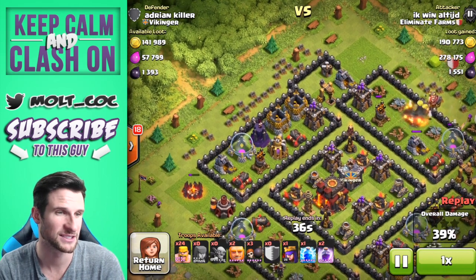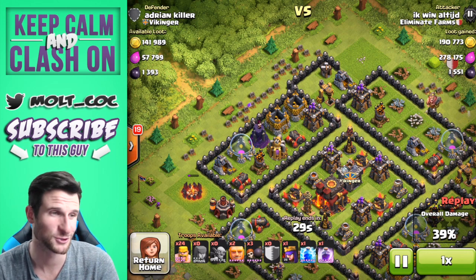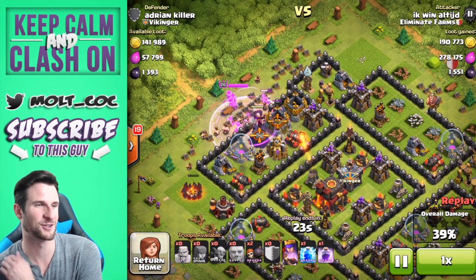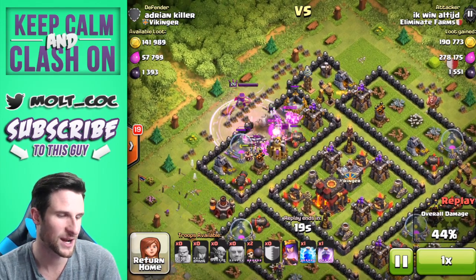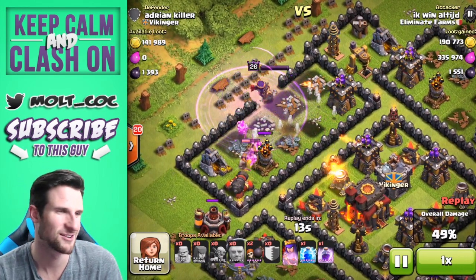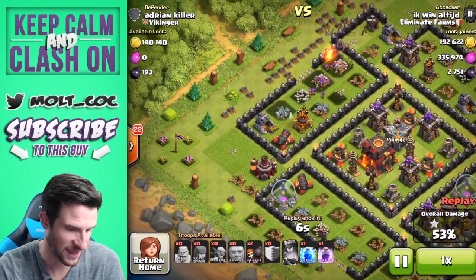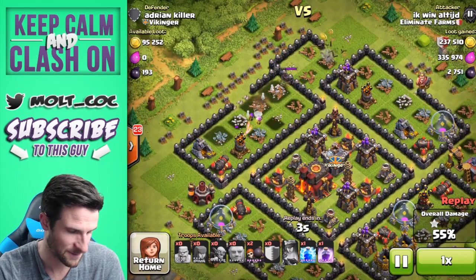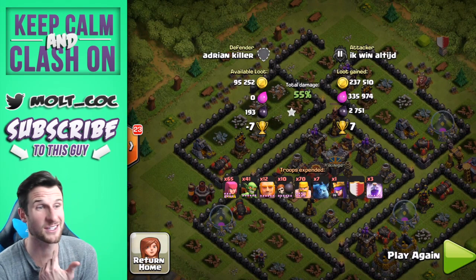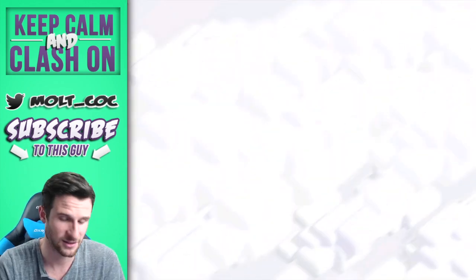That 300,000 elixir is going to help pay for the troops and spells, giving them probably 100,000 to bank. Already gotten 1,500 dark elixir — dark elixir is so important, and being up in Masters 2 is a great place to find it. He's getting the last bit of those collectors and getting the Queen in there at level 26. Final results: 237,000 gold, 2,700 dark elixir, and 335,000 regular elixir. That is a crazy loot raid.